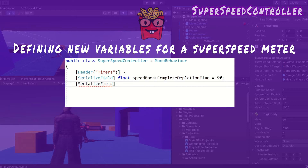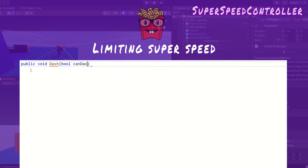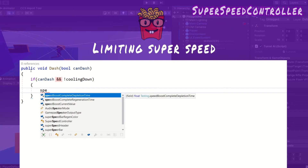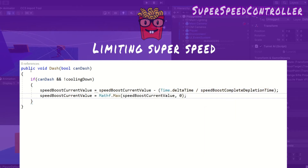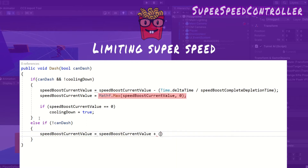Speed boost complete depletion time — the time you can use superspeed from its max value to 0. Speed boost complete regeneration time — the time taken for superspeed to regenerate from 0 to maximum. Speed boost current value, which is initially set to 1 — the maximum value — and lastly cooling down. I create the dash method which takes a boolean of can dash, as there are external factors to consider. If can dash and the superspeed is not cooling down, I set the speed boost current value using time.deltaTime divided by the speed boost complete depletion time, then clamp the current value to never go below 0. If the value hits 0, cooling down is set to true. Else, the superspeed regenerates using time.deltaTime divided by the speed boost complete regeneration time.